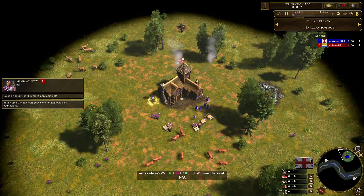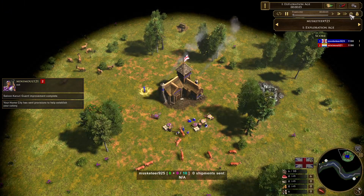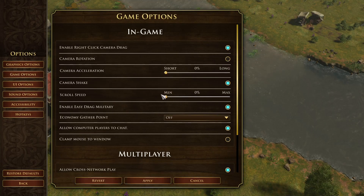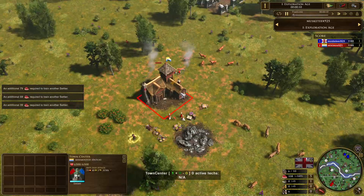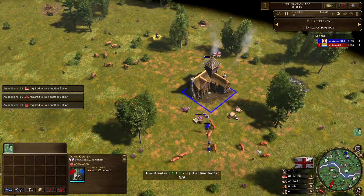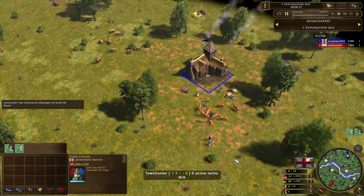Welcome back to Kings of the Old World Qualifier Number One, the biggest tournament of 2022. We've got Mini Malt up against Musketeer. Mini Malt is picking Dutch, Musketeer is picking British — we saw an Italians pick from Mini Malt and a Malta pick from Musketeer in the previous game.